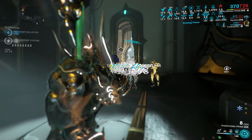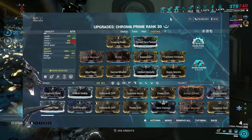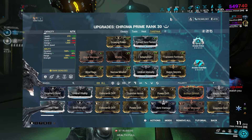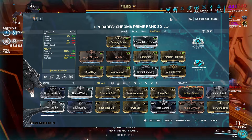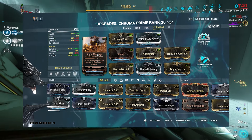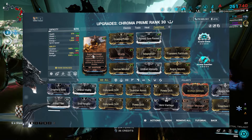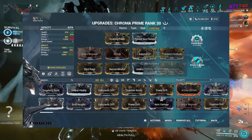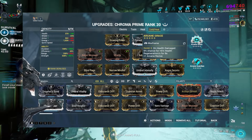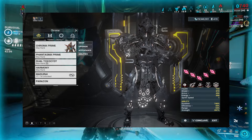I was using the same Zorus build in this gameplay as earlier in the video. The playstyle is simple: keep up Nourish, Vex Armor, and Elemental Ward, then go to town with your weaponry. We've gone almost all out on power strength with Growing Power, Transient Fortitude, Augur Secrets, Intensify, and Blind Rage. Adaptation and Vitality for HP and tankiness. Narrow Minded and Augur Message for duration — though I think Equilibrium would be better than Augur Message for way better health and energy sustain at higher levels. We're also using Grace and Guardian for more tankiness. You could forgo Guardian due to the armor already on this build, but Grace is very useful since Ice Chroma doesn't heal himself like the Heat version. And the shards are giving even more strength, hence the 397% strength.